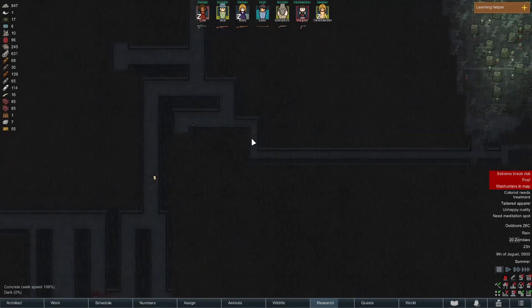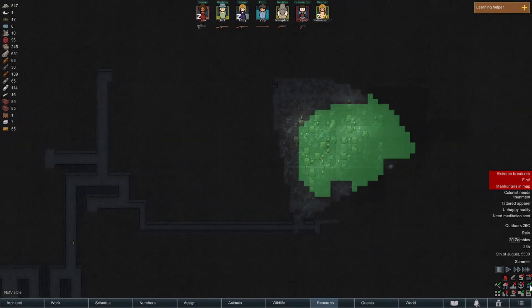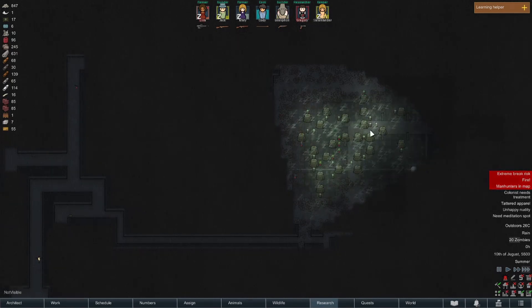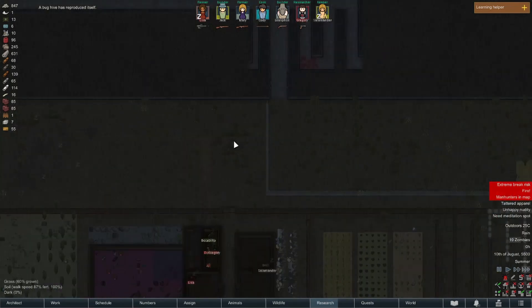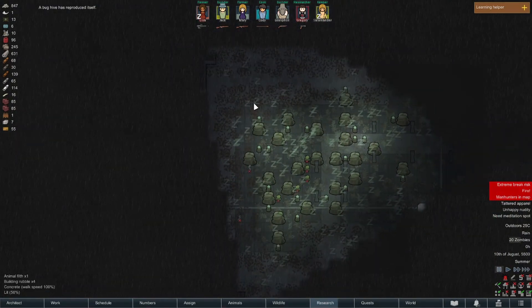We need to seal this up — we need to find out what's causing problems here because if they're now leaking out because we explored this area, we're gonna have to clear them out and block this off so we can light it on fire successfully. Now where is the roof on this? There is no longer any roof, which means the rain is not going to help. So we're gonna have to be really careful. Okay — bug hive reproducing.